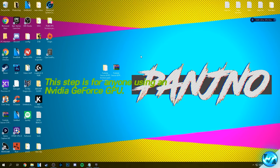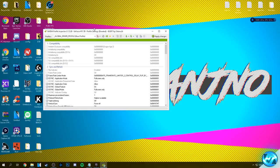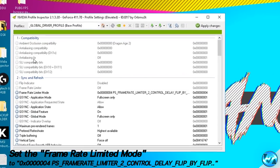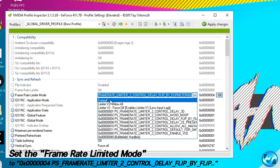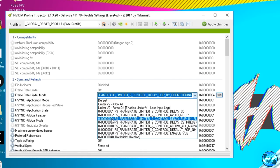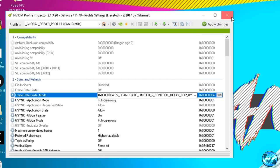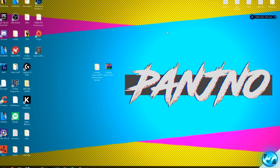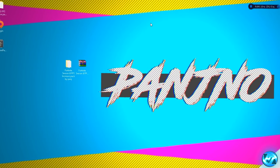For NVIDIA users, go into the FPS pack's optimizations folder and double click on NVIDIA Profile Inspector. Go to section 2, sync and refresh, and find the frame rate limiter mode option. If it's grayed out, double click it to enable it. Open the drop down and scroll down to find 0x0004 PS frame rate limiter 2 control delay flip by flip. Select that option, confirm the number matches 0x04, then apply the changes in the top right. This improves overall responsiveness, lowers input lag, and can even boost FPS on most NVIDIA cards.